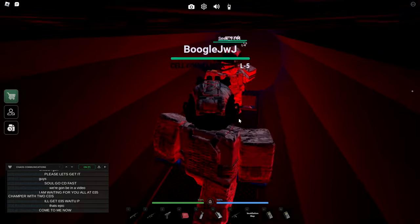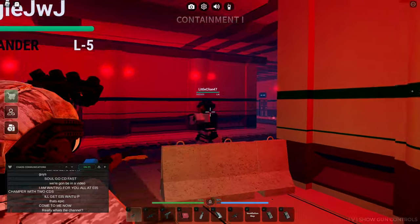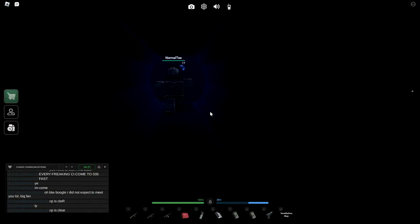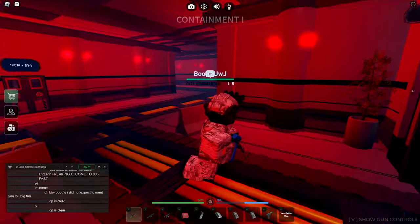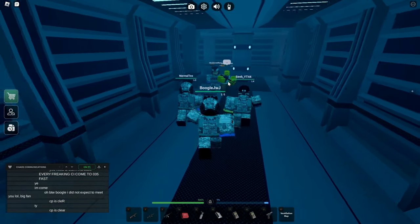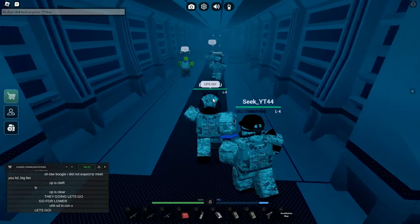Oh, this guy hopped down. You know what, let's hop down with him. Let's just go down. Apparently I hear some Tesla gates — there might be some people here. But there's nobody here, though. Let's just go here, chat. Run quick. Oh, not the Class D. This guy scared me. Let's go quick to SCP-610.